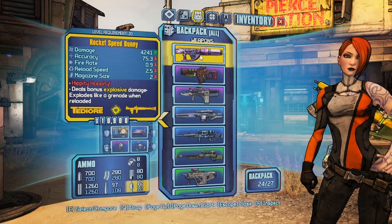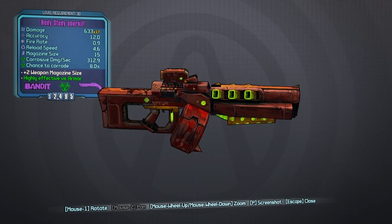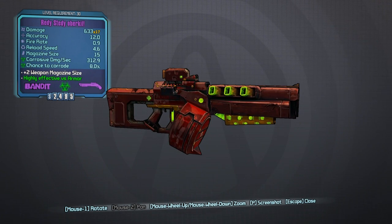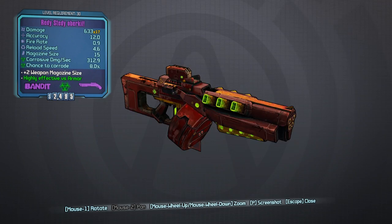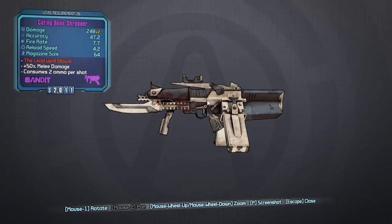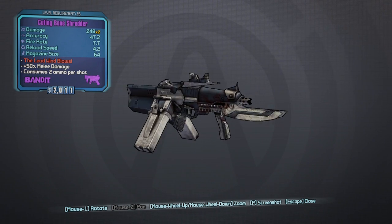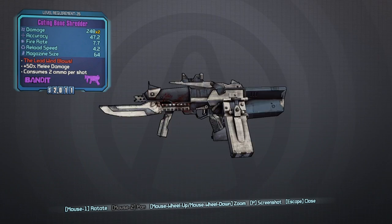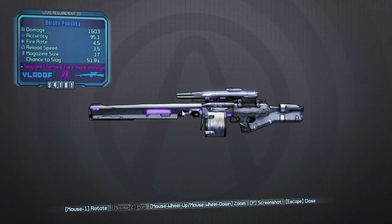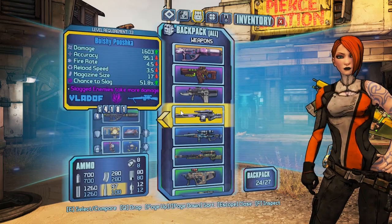I've still got this in the backpack — I'll have to put that in the vault. I also picked this up from the final boss; it's mainly a purple weapon that actually looks a lot like something you'd buy from a toy store — it looks like a nerf gun. Fairly decent stats, but I don't really use shotguns. The Cutting Bone Shredder may be a spoiler, so I won't say anything about it, but if you played the first game that may ring some bells. And the Bolshe Puska — 16.03 damage, a slag rifle, not bad. Quite futuristic looking, also from the final boss.